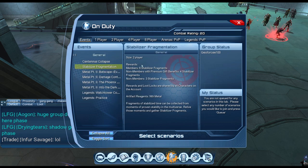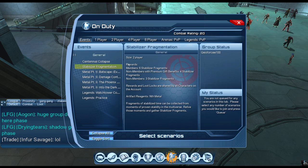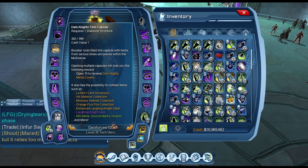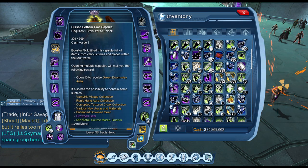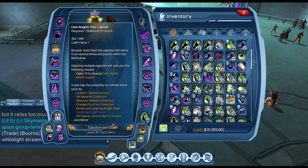Every time you complete the stabilizer event you get six stabilizer fragments, and you need 12 to make one stabilizer. Once you get one stabilizer, simply click on the time capsule artifact that you want to open.